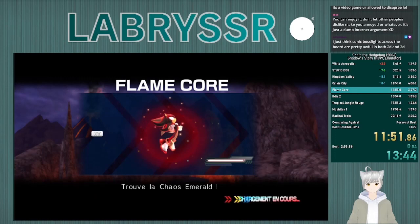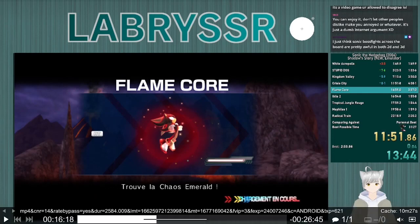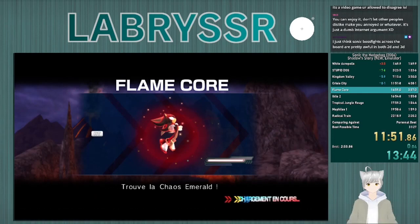Hello, Labrass here again. In part three we're going to go over Flame Core, Tropical Jungle Rouge, and Mephilis 1. I will link this tutorial to the Iblis 2 despawn in the description — it's a really important trick to learn — but I will be skipping it for the purposes of this tutorial because there's already a tutorial that exists that is pretty good. I will again be referencing stuff from part 1 and part 2, so if you haven't watched those, go check those out on my channel.